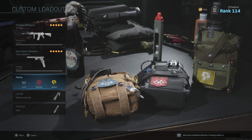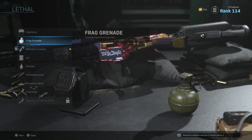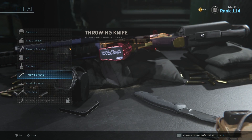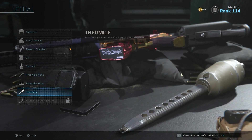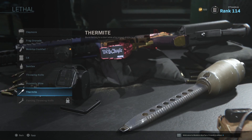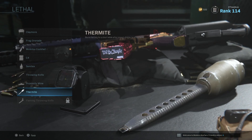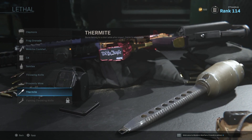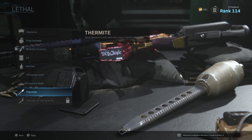For the six lethals we're going to use: frag grenades (one), molotovs (two), C4 (three), Semtex (four), throwing knife (five), and thermite (six). If we want bragging rights we might also try to get a claymore and proximity mine kill. The video might be a little choppy and cut up, but we're focusing on all the lethals rather than gunfights unless we have a couple of good clips. Let's hop in and start with the frag grenade.